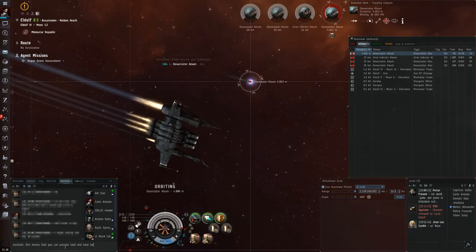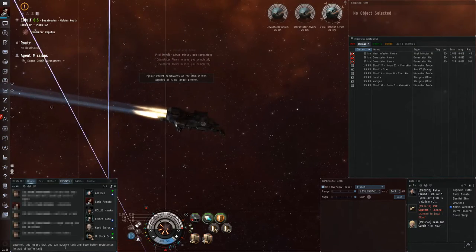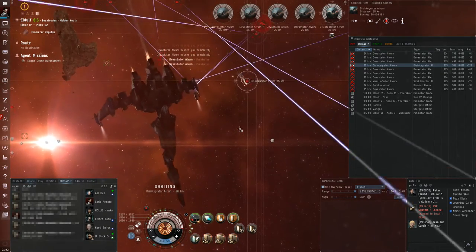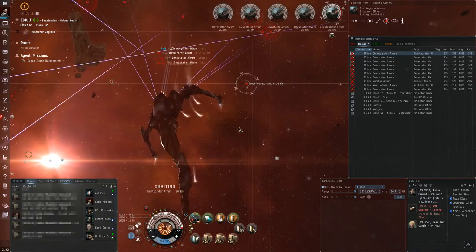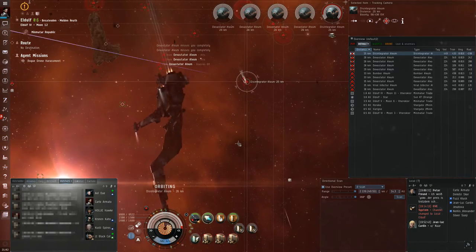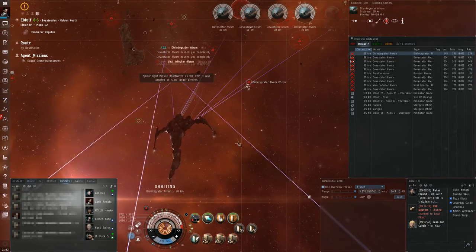There actually exists a third missile launcher type: rapid missile launchers. They use the same long range missile variations but of a smaller size than intended for that ship and are mostly intended for bigger ships looking for an easy way to kill smaller ships. For example, if you are flying a cruiser and want to become an excellent frigate killer, you should use rapid light missile launchers, which fire light missiles with a higher rate of fire compared to the small-sized light missile launcher, and they will even be able to deal with very fast kiting frigates.